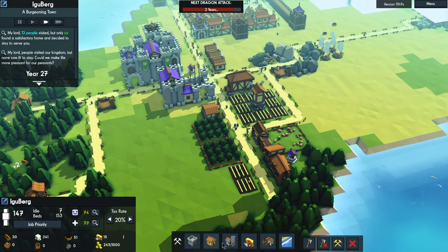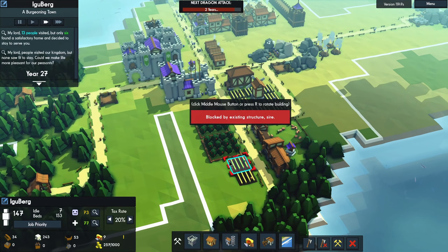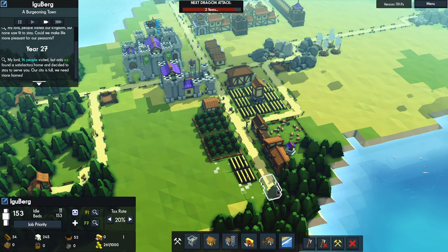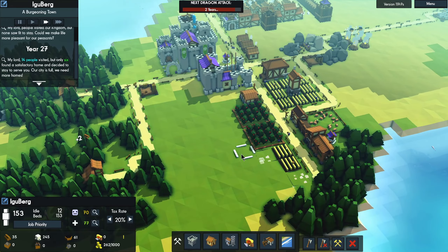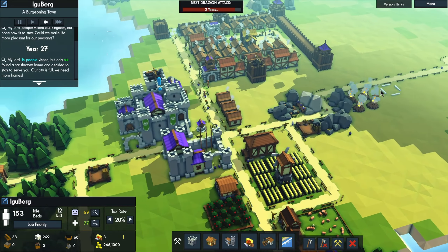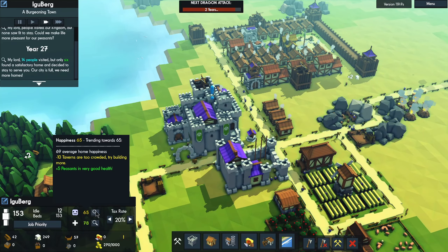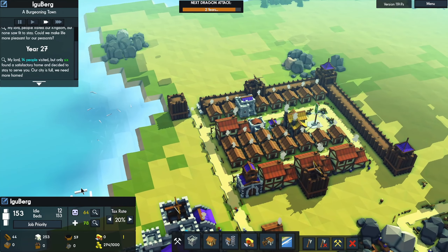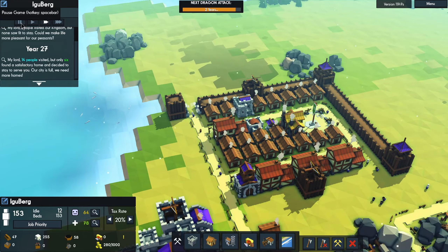It looks like we can make four more farms here — so why don't we just go right ahead and do that? I'll make a road around if there's a problem because I know they complained about that in the past. By the way, I haven't checked in with my advisor. Okay, they're not happy — the taverns are too crowded, try building more. That's a weird complaint. Oh, and by the way, all of our beds are full now, so we're going to have to start planning.